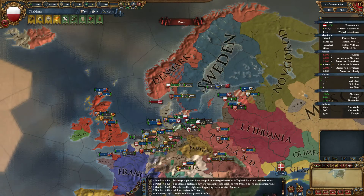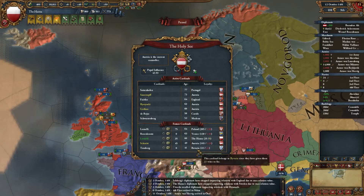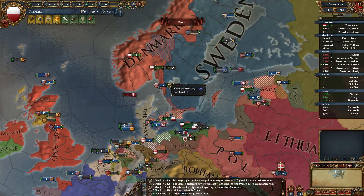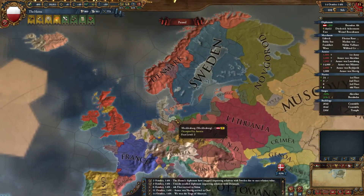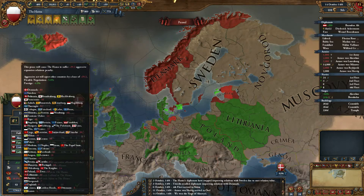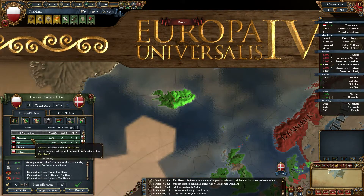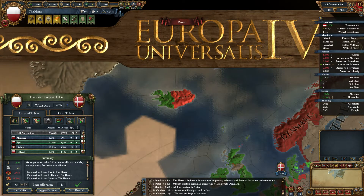There are some missions I can do. I'm going to take Finn. Still no Sound Toll, which I want. It doesn't give me the option to do that — it's different. I need to get the diplo tech back first and make an alliance with Sweden to lower the aggressive expansion. Also haven't done the idea cap — it's 54. Still in charge of that one. I could go for the Bavarian one — yeah, why not, let's go for it.